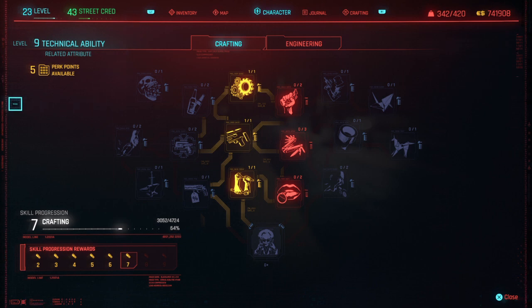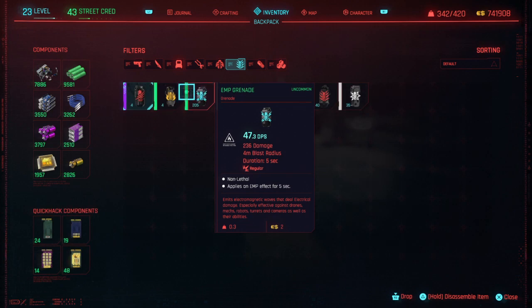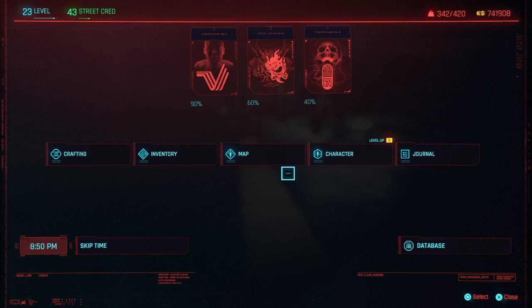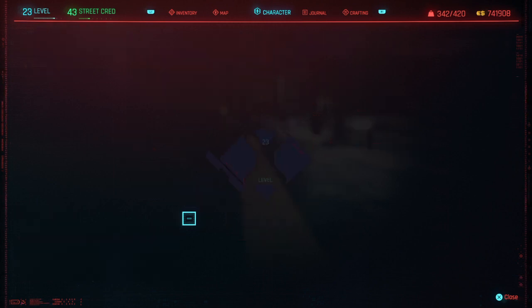Because my technical ability is only at level 9. So first I'm going to demonstrate some stuff to you. Remember this number: 3052 XP. We're going to disassemble a grenade — just any grenade will do. We have 3052 XP. Let's check how much we have now. We have 3068. Not much — only 16 XP.